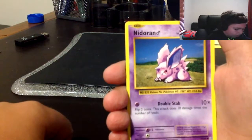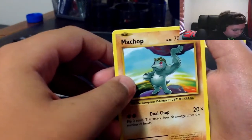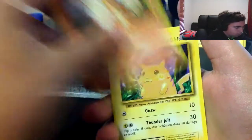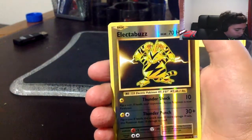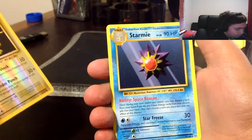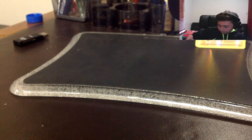That's so cool. Nidoran Male... Machop - obviously there's going to be a lot of doubles because we're just Gen One cards. Growlithe, oh that's so cool! Pikachu again. I'm really hoping to get like a Charizard. Psychic energy, reverse Electabuzz - that's so cool - and regular rare Electabuzz. You can go up the back too. Those cards, the reverses are so cool.